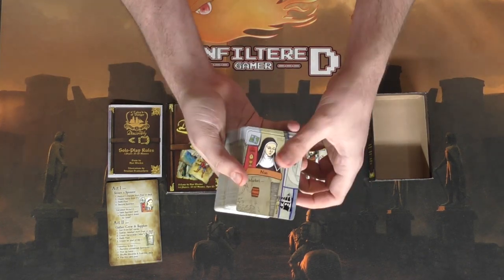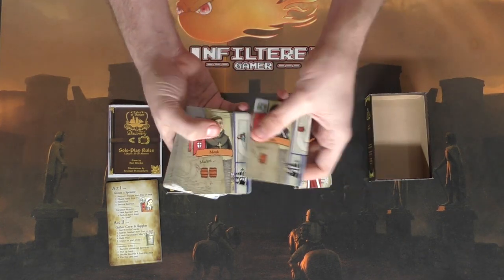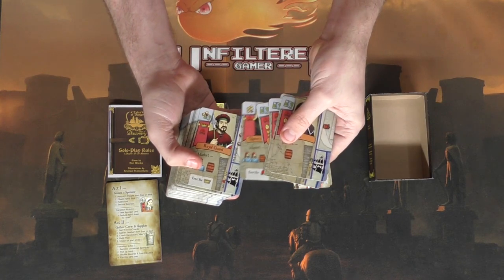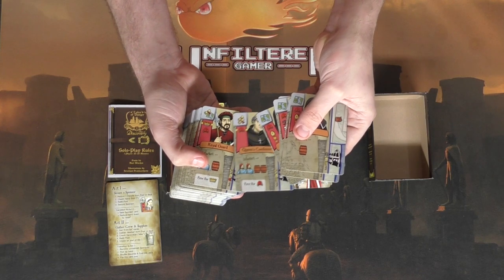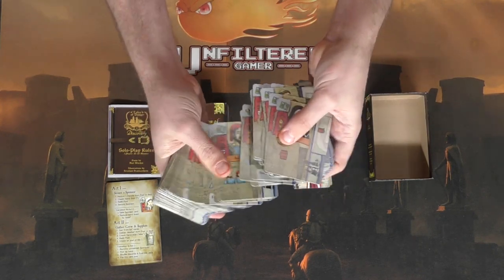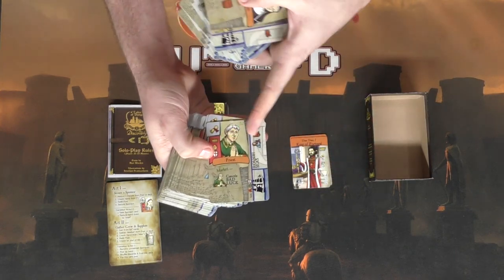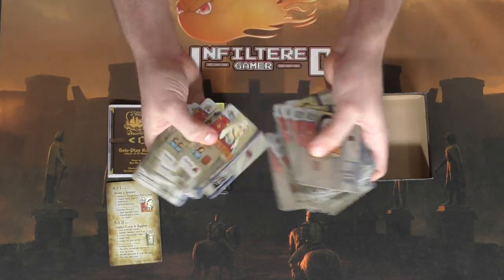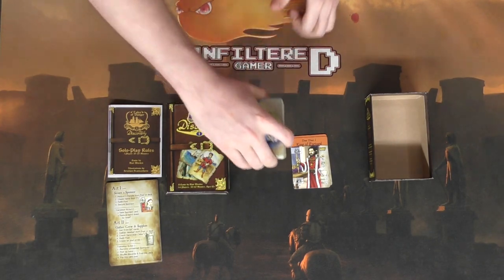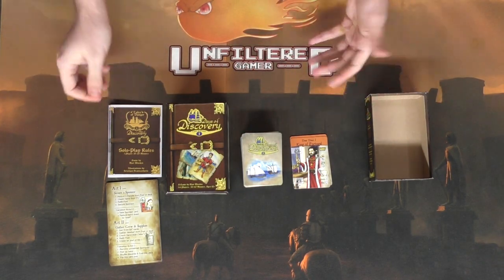This second set is a big stack of cards which I'm guessing will be shuffled. They include characters like the Nun, a Monk, an Innkeeper, a Queen's Confessor, a Royal Guard, and many more. They look like they have different uses depending on which side you play the card, which will be interesting once we look into the rules and show you the setup of the game.